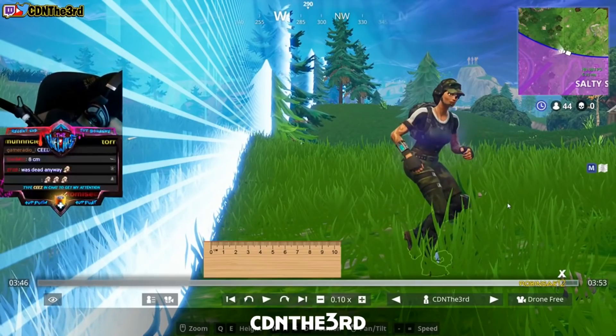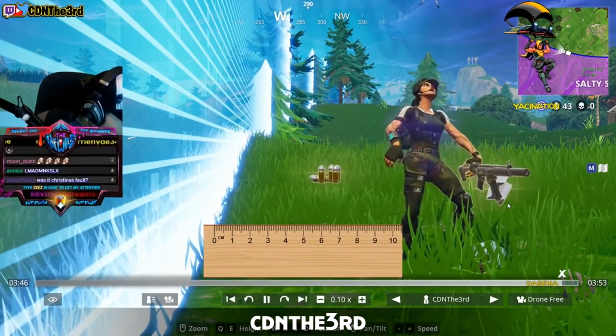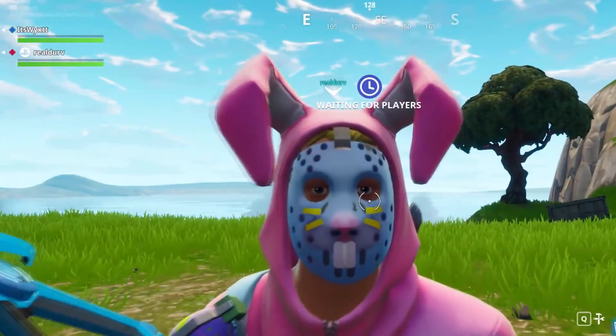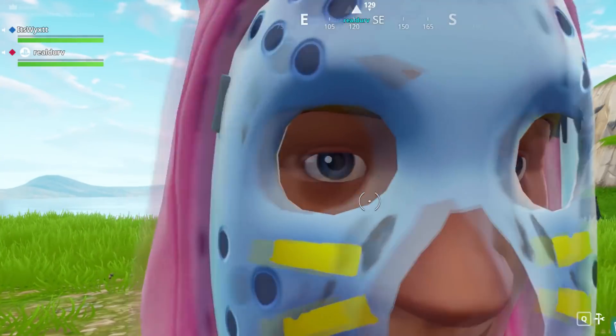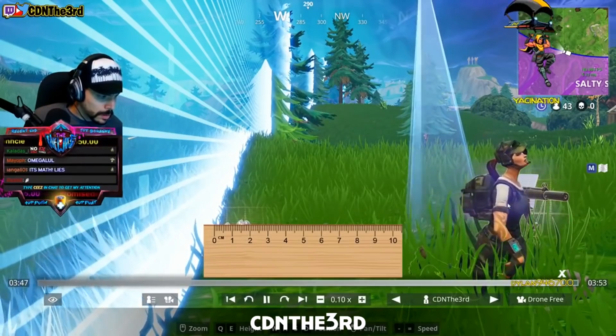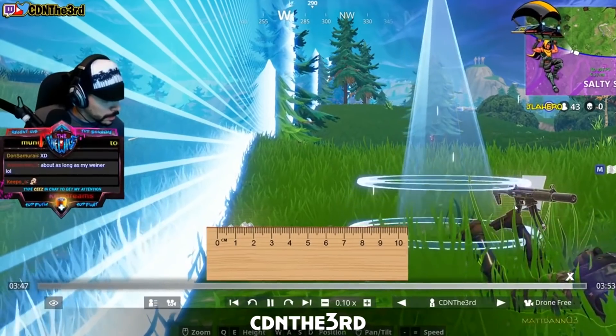We jump into a Fortnite match and do the same little trick as before, and there you have it — the character is the default skin. Most of you may know this character as the Ranger: the blonde default skin that most of you probably play with if you don't have any new outfits. This character is actually believed to be underneath the mask of many Fortnite characters.